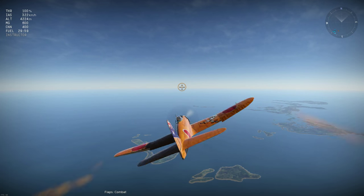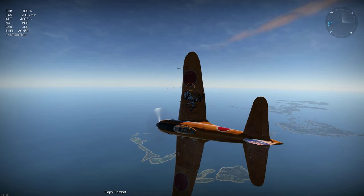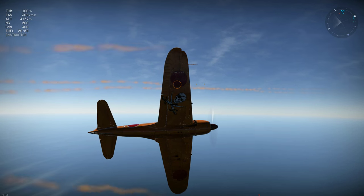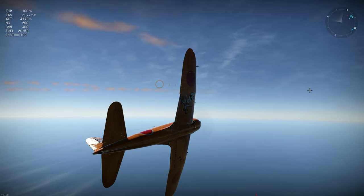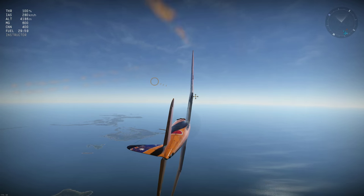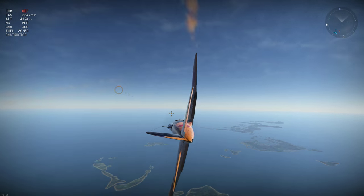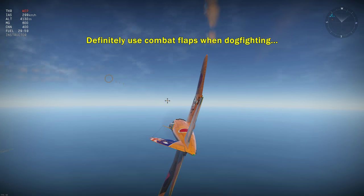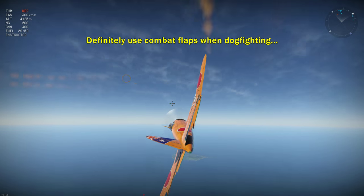Most A6Ms turn better with combat flaps, so let's see how it goes with the A7M. It's not going to catch its smoke trail, but the circle does look a little smaller, and the speed's around 280kmh, which isn't bad at all for combat flaps. And with WEP it accelerates back up to 300 despite having those flaps extended, and its turning performance hasn't changed.